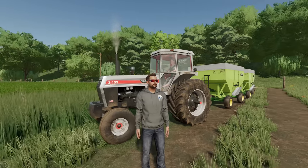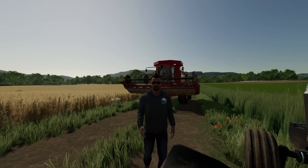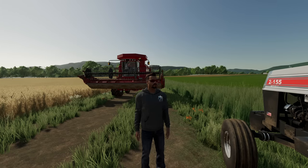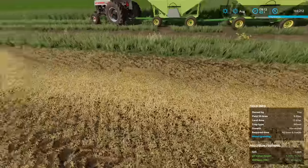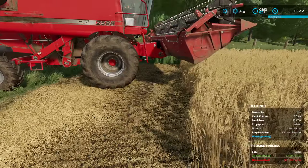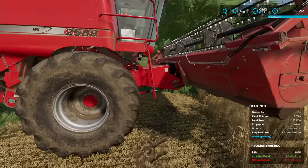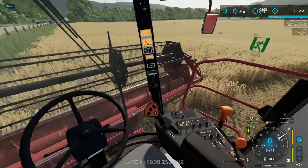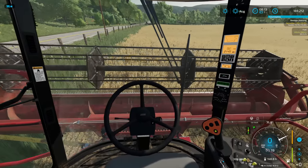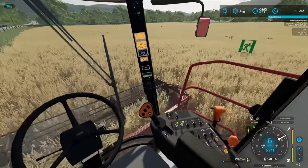Conditions are looking pretty good. Gertie is out here in the wheat field helping us out again. We've got the Case, everything should go smoothly. I think we'll come bale this once again - I don't know what I'm going to do with all the bales, but we'll deal with the straw later. Let's get this Case into the field and drop the head in. All right, we're harvesting wheat!